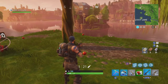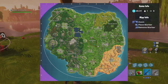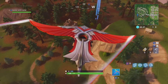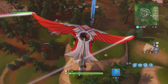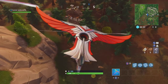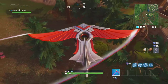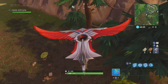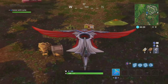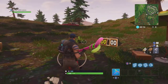Our last location is going to be left of Pleasant Park — there's a house over there and that's the location right there. We should be fairly close to where we need to be. There's the last location — we'll go ahead and activate it, but I don't have a gun so we won't be able to shoot at anything. But that'll be our last location.